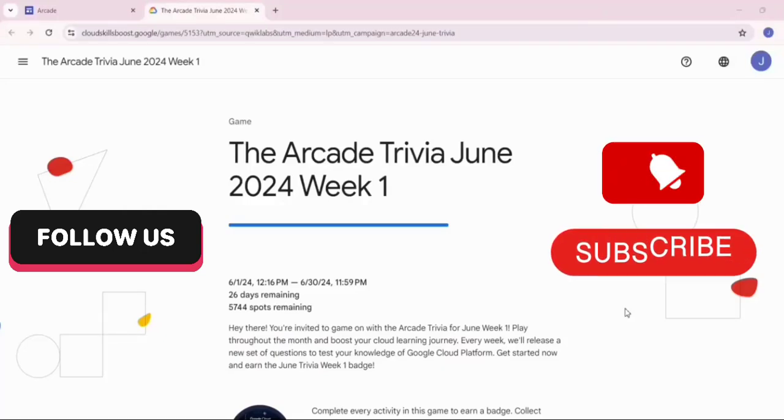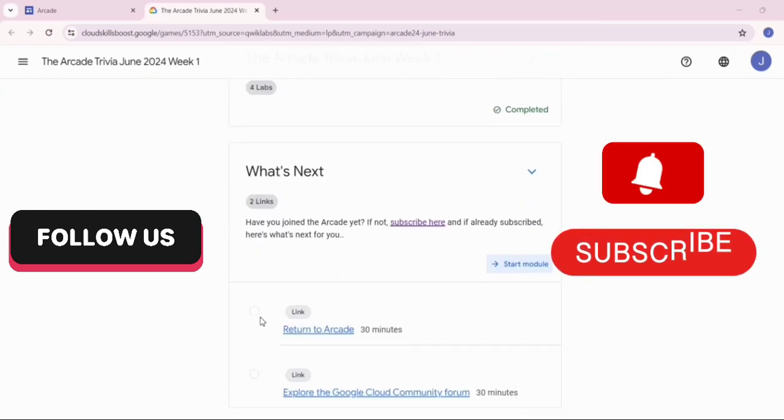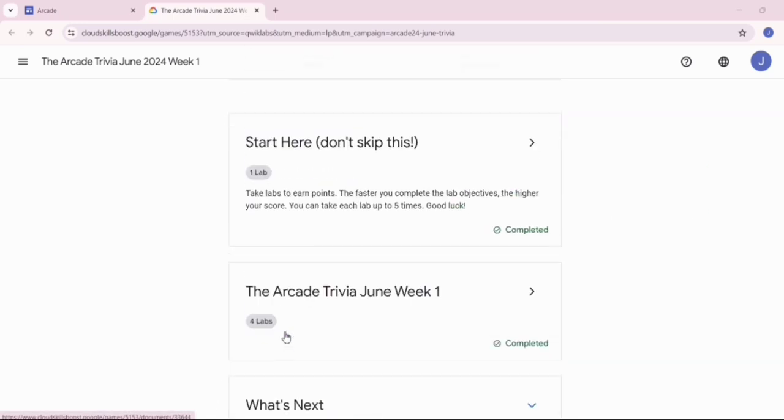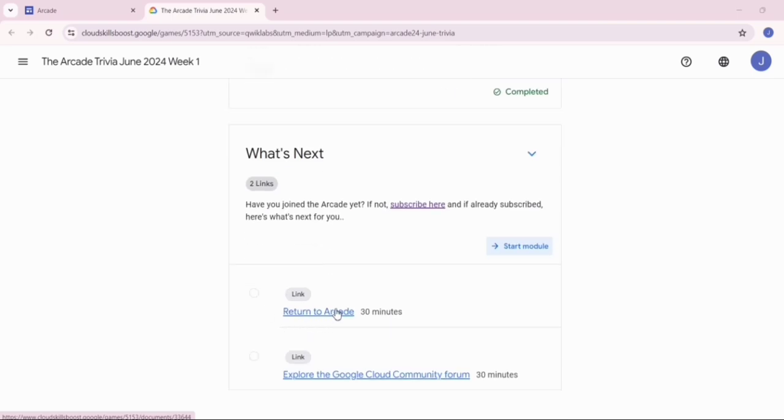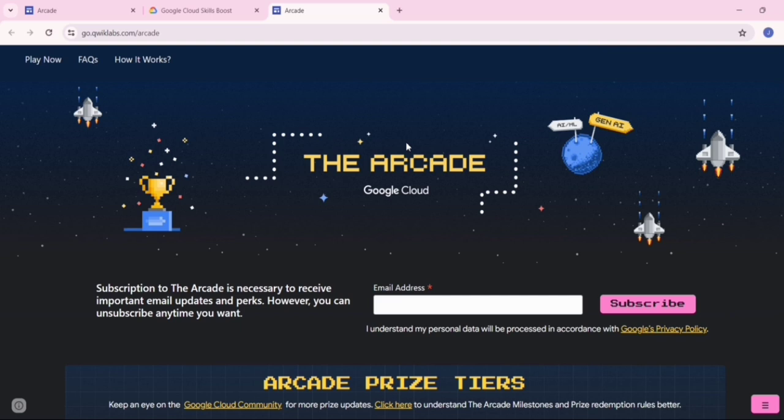Hello guys, welcome back to our channel. There was a comment on our video about how to perform the 'what next' lab — we are not getting a completed checkbox. For those of you with this issue, just click on 'return to the arcade' and then click the return to arcade link. It will return you to the arcade website.